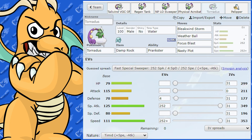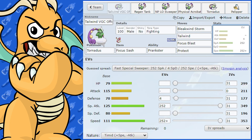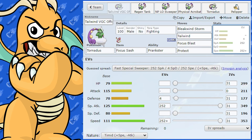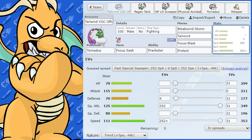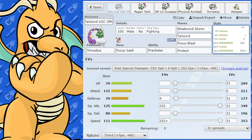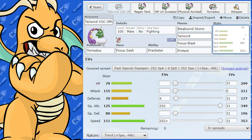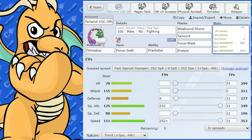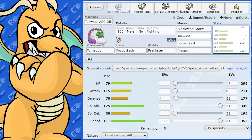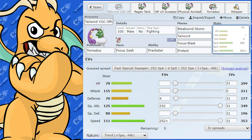I hope you enjoyed my guide today. Ultimately, normal Tornadus with Prankster is going to be a great Tailwind setter and support for the team, and it does its role very well in doubles and singles. Hope you enjoyed this guide. If you want to see other Pokemon covered, check the playlist or search 'PimpNite Tornadus guide' on YouTube. If you want me to cover anything, put it below in the comments. Drop a like if it helped you out, and I'll catch you next time. Peace out.